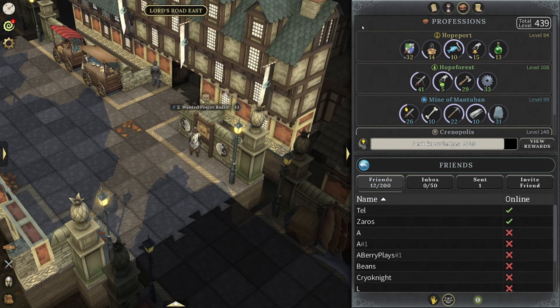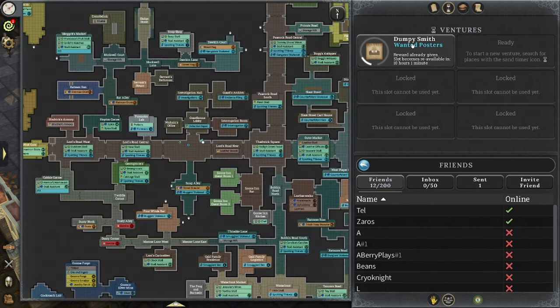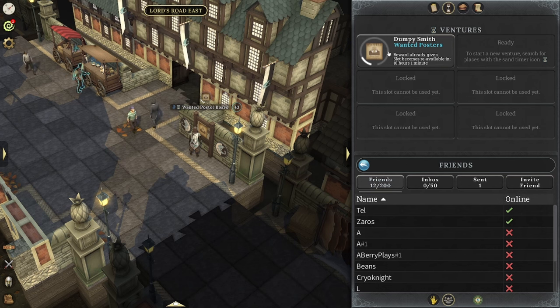So let's look at this: wanted poster board, and it's basically a daily. Unfortunately we do have dailies in the game — the only one I know of right now is this one, so it might not be too bad. It's a venture right here. If you click this adventure, it's going to say 'Dumpy Smith wanted poster — reward already given, slot becomes available in 10 hours and one minute.' So I have one slot open right now. At level 43 detective you unlock this and you can input a wanted poster and it'll give you a flat amount of XP right when you put it in. You do have to wait about 12 hours for the whole thing to elapse and then you get it again, so definitely take advantage of that if you hit level 43 detective.